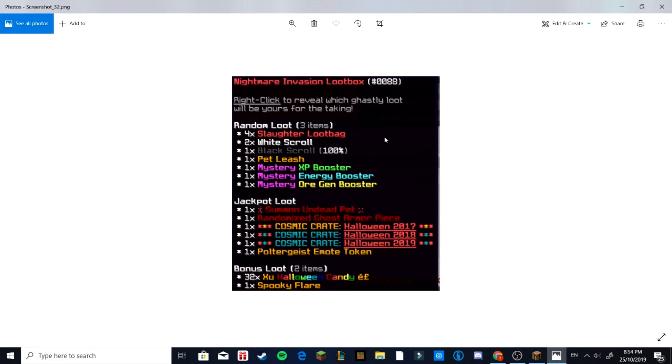I don't know what the boosts are, but I feel like they're going to be something along the lines of lifesteal or something. Cosmic Crates — 17, 18, 19. Quite nice. Poltergeist emote token. And then bonus loot — these are practically guaranteed. It gives you a Spooky Flare guaranteed, which I want to know what that is. You also get Halloween candy. Nice.